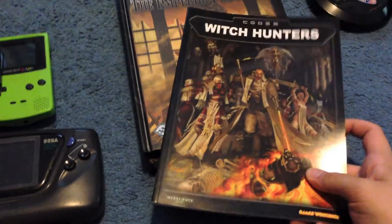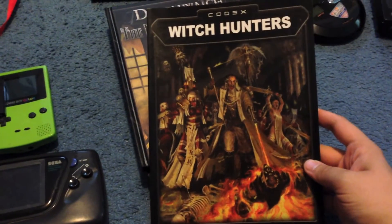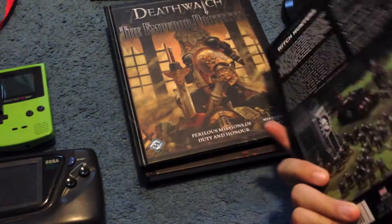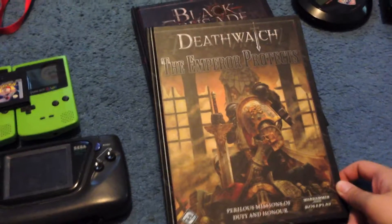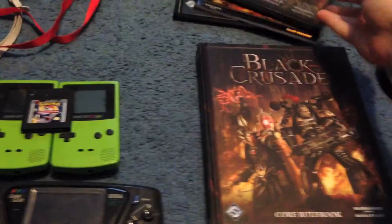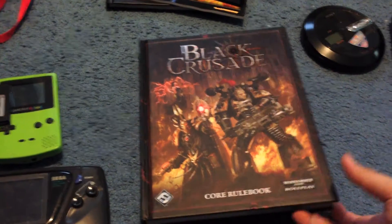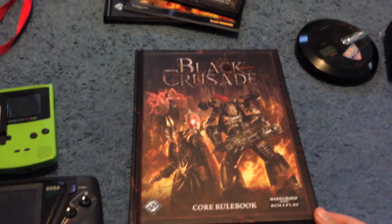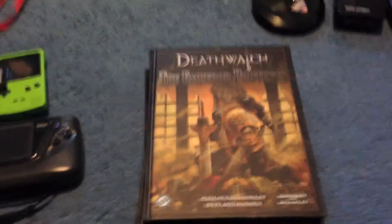This is the one I shouldn't have picked up — Witch Hunters Codex. I usually know codexes aren't worth very much; I think it'll end up being like $5 and maybe breakeven. Then there's The Emperor Protects — Death Watch — pretty good. And Black Crusade Core Rulebook, which I think I'll probably get about $30 for. I've never played Warhammer; it's just a little too much for me. But I always find the cover art pretty awesome, and I've played the video games.